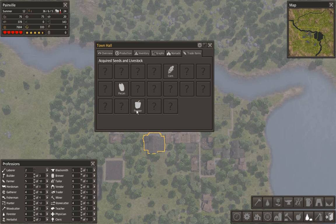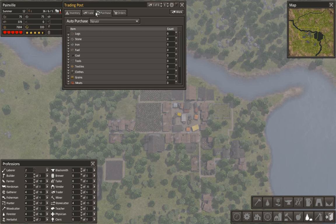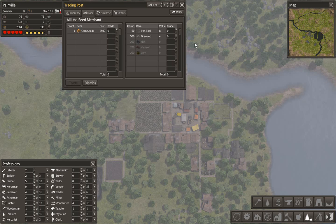Trade items are corn, pecan, and pepper. We've acquired seeds — does that mean I can actually make pecan seeds now? Maybe. We've also got corn seeds but we don't need those. The traders are only interested in iron tools and firewood — the firewood would come in handy, but I don't need the corn seeds because I've already got the corn. So we'll dismiss you and crack on.